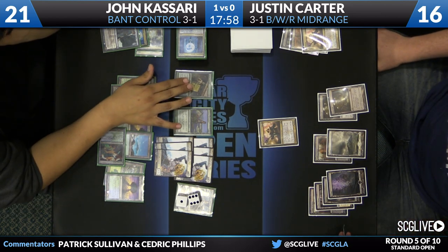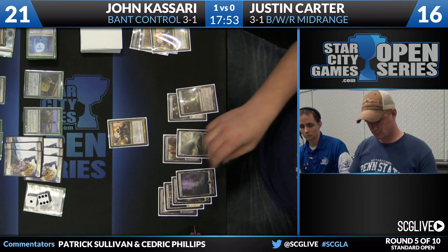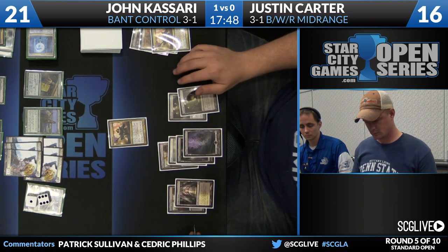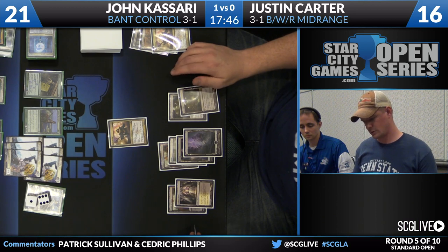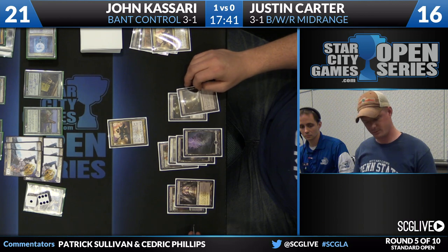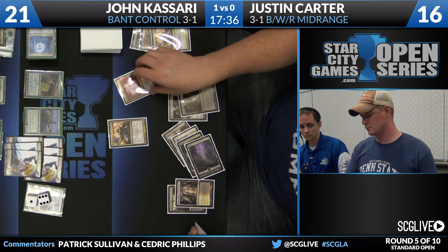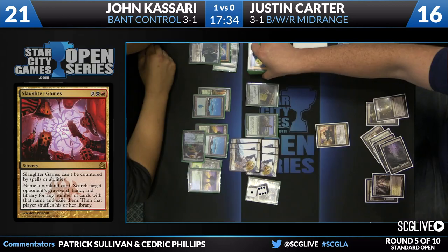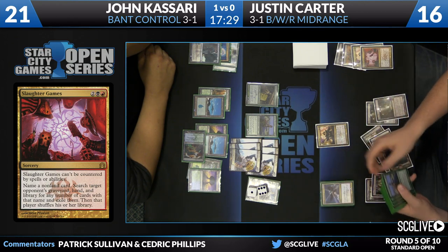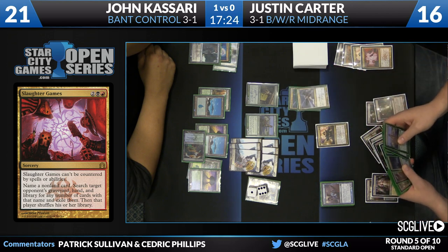Slaughter Games can be good when supplementing a lot of other disruption — one or two as part of a big Duress and Thoughtseize package could be good. In Justin's deck it makes sense because he needs a card with a high ceiling to steal the game given such an enormous deficit in this matchup. But this is not the game where Slaughter Games is at its peak. Carter names Sphinx's Revelation — not much of a surprise — and those go bye-bye. But unfortunately for Justin, not sure that's going to matter.